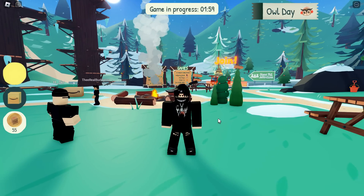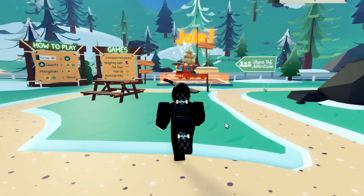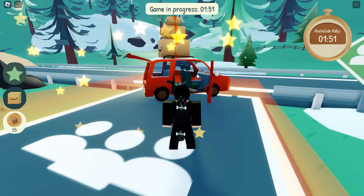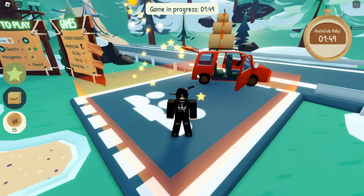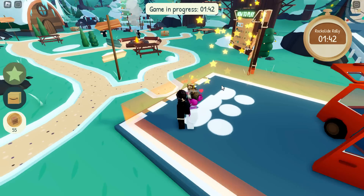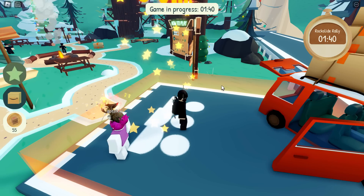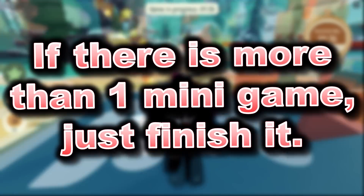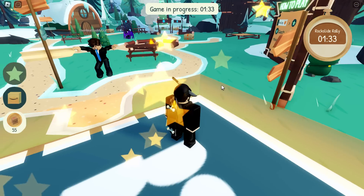Once you guys join the Amazon events game, you actually want to go over to the mini game section. What you want to do is basically join the mini games and complete as many mini games as possible until it brings you back to the main lobby. I believe it could be two or three mini games. Basically, you want to play mini games until it brings you back here — and honestly, that's basically it, it's very simple.